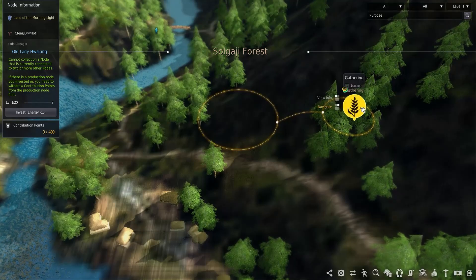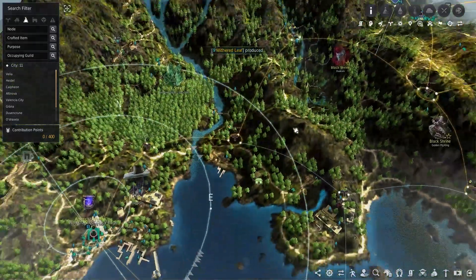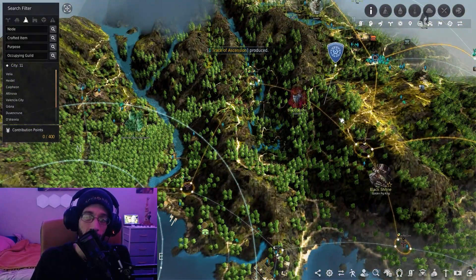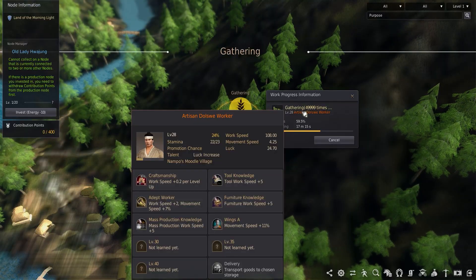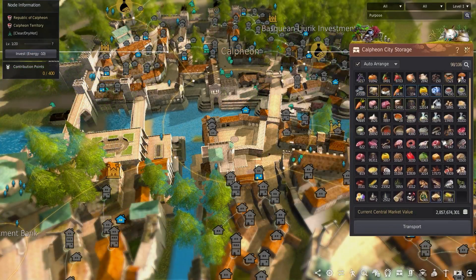Solji Forest is a great node to take for bracken if you enjoy cooking. There is a bracken node at Honglin Base too, but because the forest is needed to connect the rest of the empire, it's a clear choice needing only one extra contribution point. I chose a professional Dokibi worker from Nampo to gather the bracken, and I'll set him up to store in Calpheon once he hits level 40.